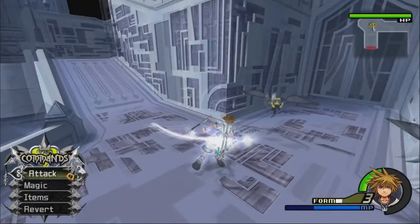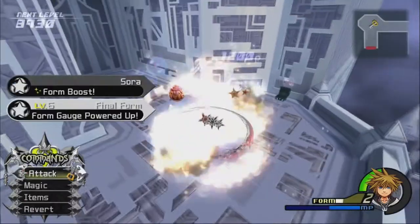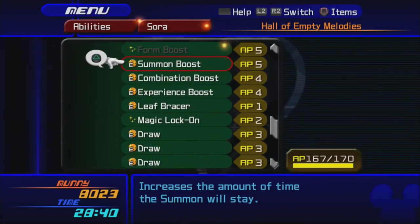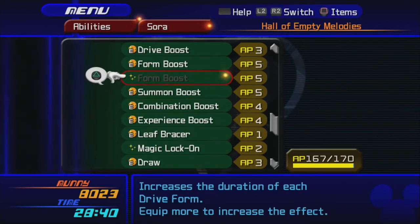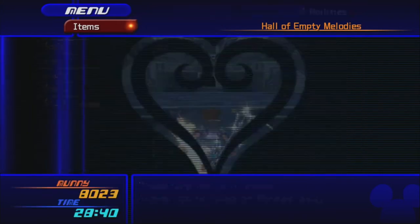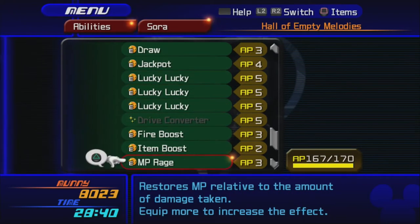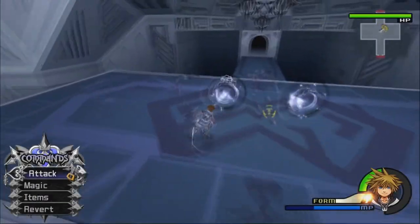I remember there being a lot more Creepers spawning than this. There we go - we now have an extra Drive Gauge for Final Form, and we unlocked a new ability: Form Boost - another instance of Form Boost. We already had one from another Final Form level up. I don't have enough AP, so I actually have to unequip Item Boost - Form Boost is more important for leveling up Final Form and for using Forms more.